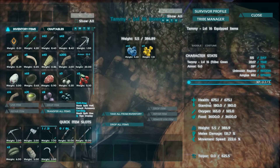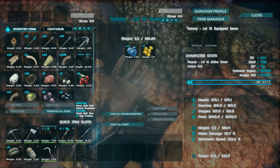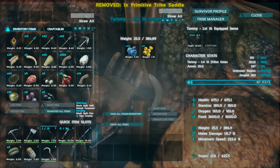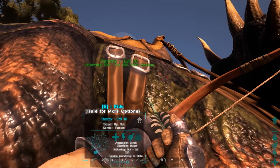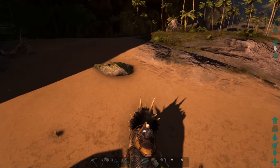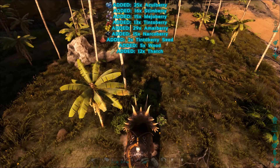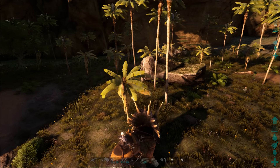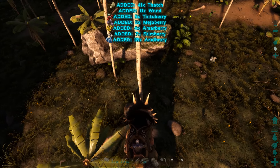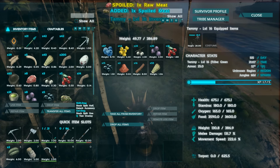For a trike, what we like to focus on is first the weight and the health. Health — you want to try to make them so they can be defensive in your early travels, you know, if dillos or bugs or whatever come after you, or just being able to survive. Weight — I like to use them as little transport tools for early gathering, being able to collect and put stone or wood on them. Their primary use, which I'll show you right here, is great for berries. I'm on a modded server at about two and a half times, but they collect berries, thatch, and wood — and they do absolutely wonders at it. Once you level them up, put more weight, more health, whatever you want.